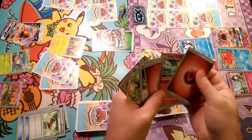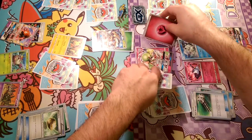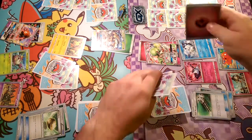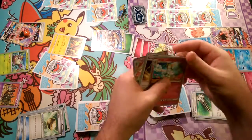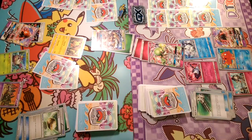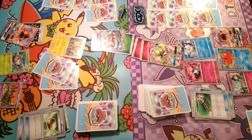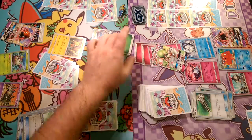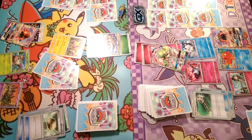We'll grab ourselves a Ralts for next turn. We're going to use Field Blower on the Float Stone off of Trubbish. We have two cards in our hand, so we're going to Abysmal Hand — we have five. We get two Fairy Energies. We're going to attach for turn, Secret Spring another energy, and Infinite Force for 30 times the amount of energy to both — so 30, 60, 90 damage, hitting this Galissapod for 90 damage, taking it halfway out.